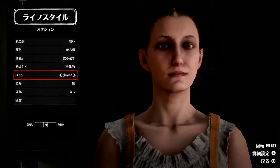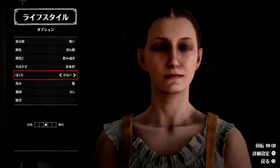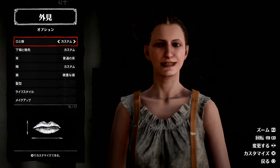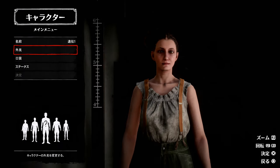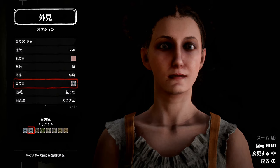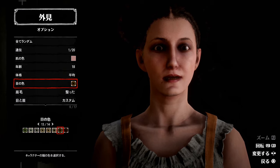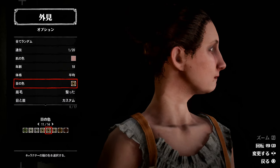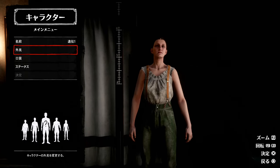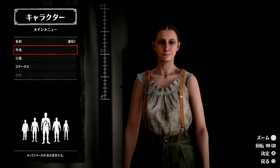意外と可愛いですね。髪型もいい。ライフスタイルはちょっとセクシー路線な気がするから、ほくろをエロっぽくつけてみましょうか。濃すぎない程度に。目の色もちょっと変えたい。緑か茶色かな。よし、こんな感じでいかがでしょうか。一人目、遺伝1ちゃん、なかなかいいんじゃないですか。これをゲームに落としたらどうなるか見てみましょう。